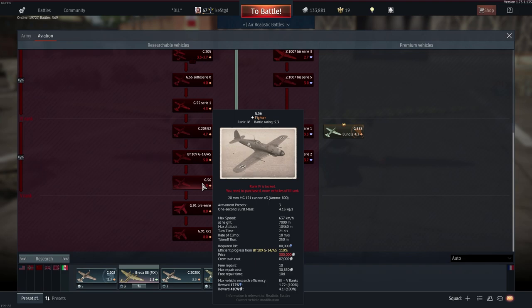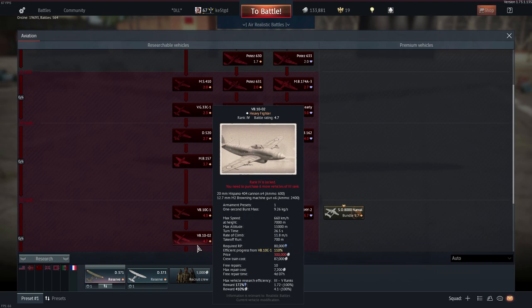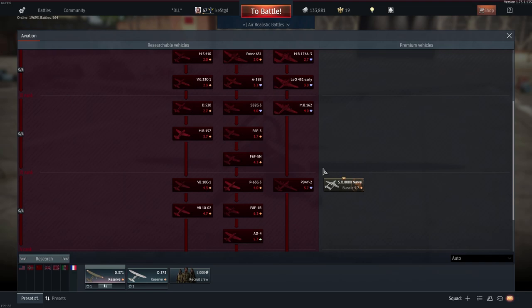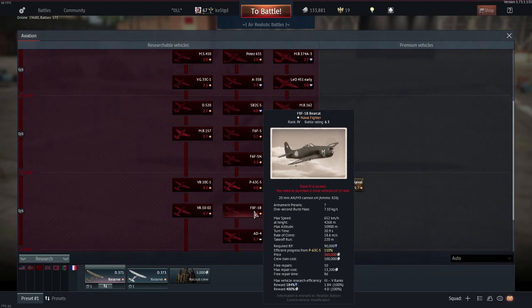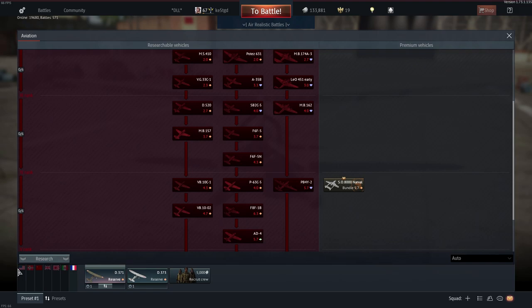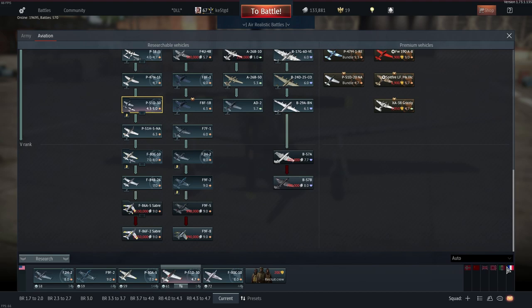In France, aircraft like the VB 10-02 will get you 410%, the PB4Y-2 Privateer gives 410%, or the French F8F-1B gives 400%. Compare that to the American version, which is only 207% — you start to see maybe there's a little bit of French bias.